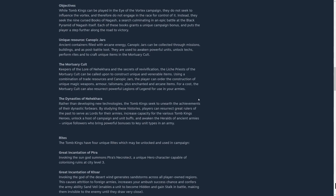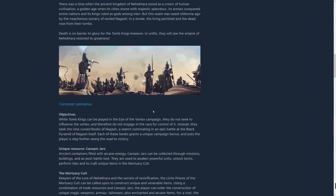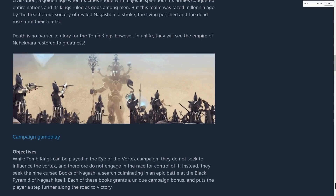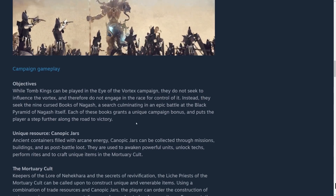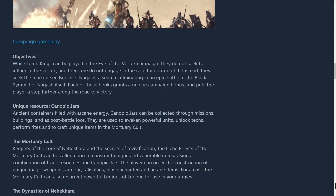We learn a bit about the Dynasties of Nehekhara. No longer is there a standard technology route — instead the tomb kings seek to unearth the achievements of their dynastic forebears. You'll be able to summon unique lords in line with the dynasties of Nehekhara that give specific research benefits tied to that dynasty's specialization. I hope it doesn't cause too much lord bloat and upkeep bloat, and that it doesn't gate you from taking advantage of multiple researches.